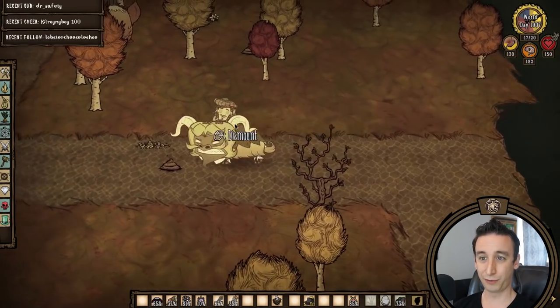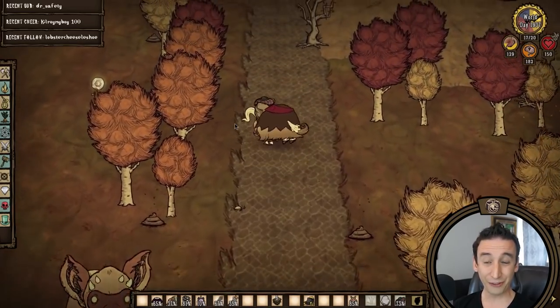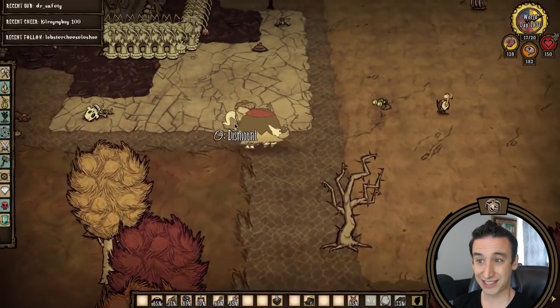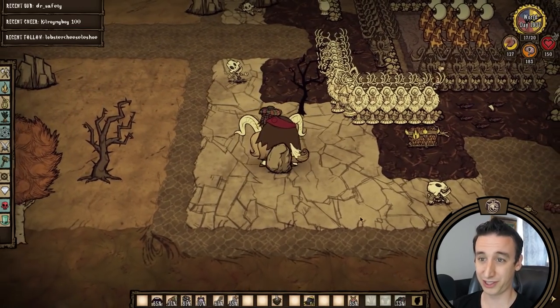I'm bringing those antlion boulders over to the hound trap and they seem to fit well around the cave rock turf. I just need to be careful not to block hounds from reaching the statues during hound waves, but for now they work as some non-flammable decor.